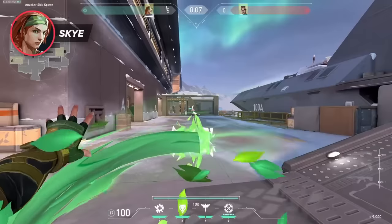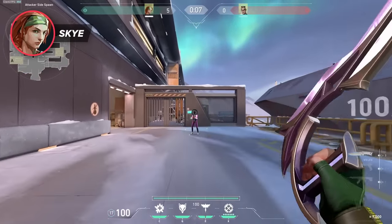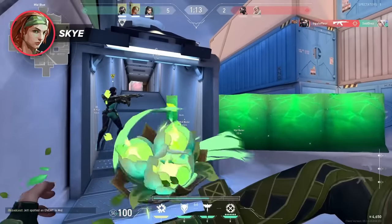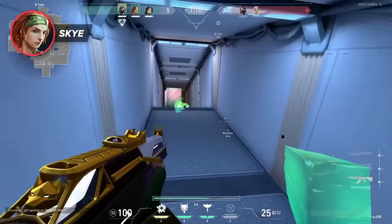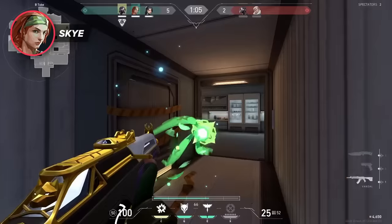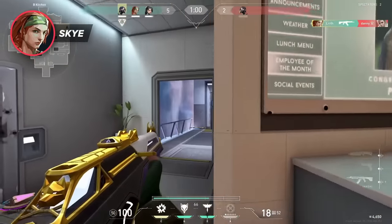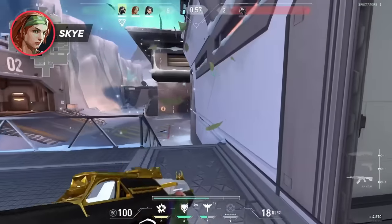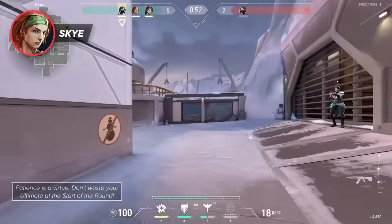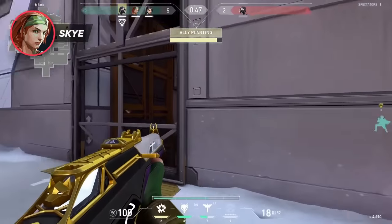Skye's Seekers are green jellyfish-like projectiles that automatically lock onto the three nearest enemies and travel towards them. If they reach the targets, they cause a nearsight and slow effect, making opponents very vulnerable. Most of the time opponents successfully break them, making their effect unreliable. We found that the best time to use Skye's ultimate is for information in mid or late round situations when making decisions on where to go. By identifying the location of the nearest three members of the other team, you can decide where to rotate as a defender or where to push as an attacker. So hold onto it for when you really need information in a pinch.